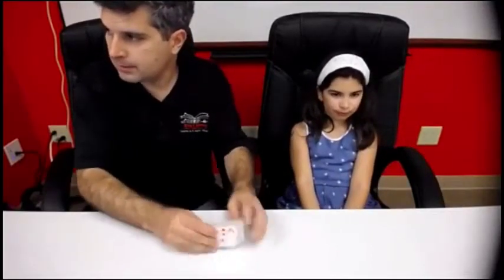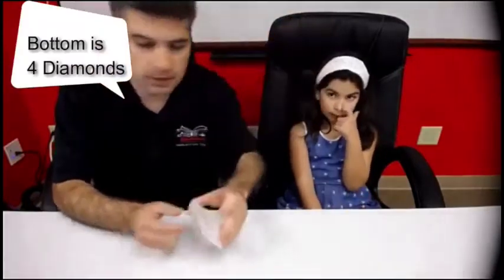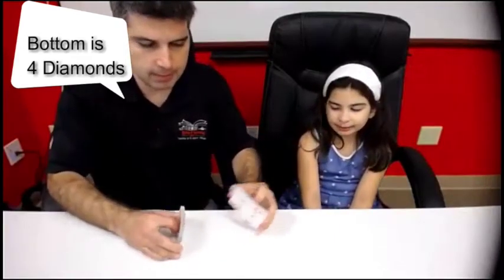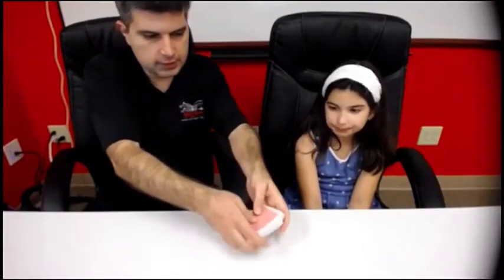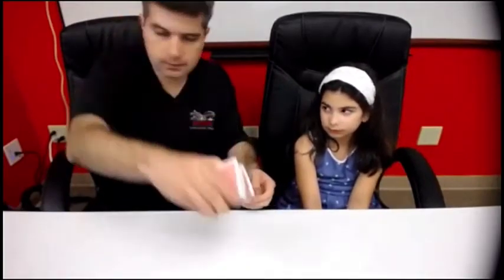The whole trick begins when I shuffle the cards. Look at this card — four of diamonds. So that's the four of diamonds. I'm going to shuffle the cards but I'm going to make sure that the four of diamonds is the left one. At this point I know the position of the four of diamonds.